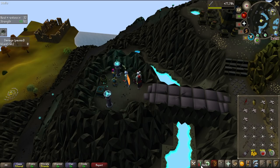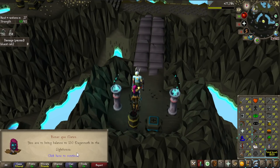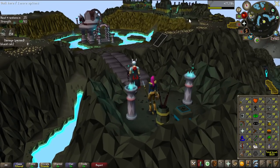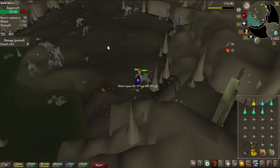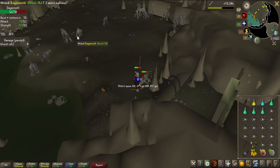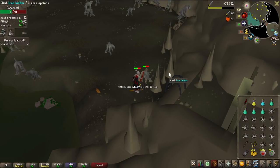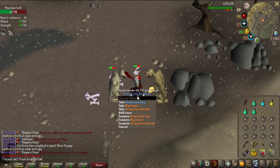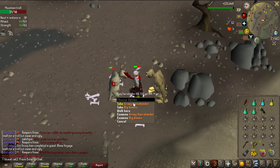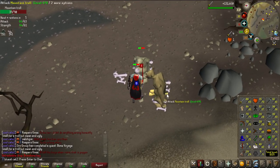I started with 31 Slayer, and that Fire Giant task got me all the way to 36. Next task is Dagannoth in the Lighthouse - I thought I'd need prayer potions because it's multi-area and there are so many Dagannoth, but maybe I can just stand along the ladder and I'll be fine. The Dagannoth task was super easy, and I got my first Brimstone Key. I think I am 40 Slayer now - yes, 40 Slayer!